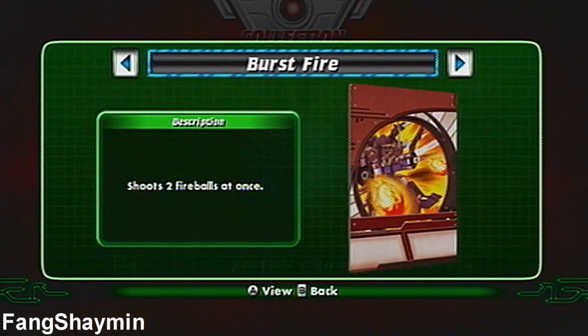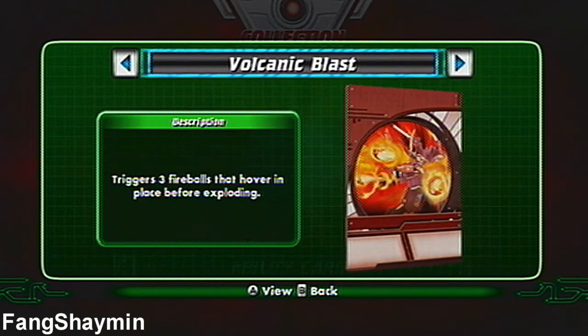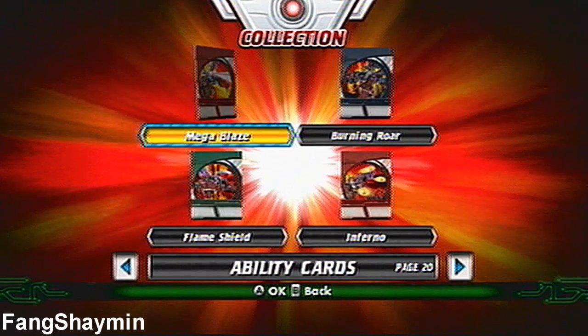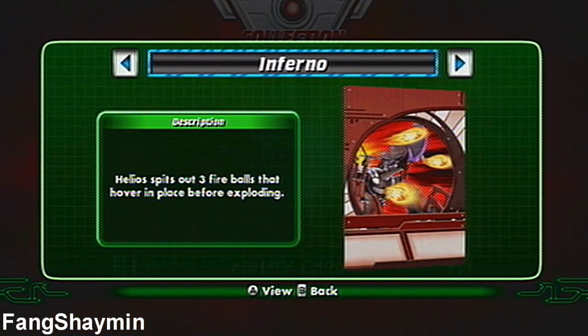For Maxis Dragonoid: Burst Fire, Maximum Vortex, Lava Barrier, and Volcanic Blast. Maxis Helios: Mega Blaze, Burning Roar, Flame Shield, and Inferno. Jeez, that was a mouthful.